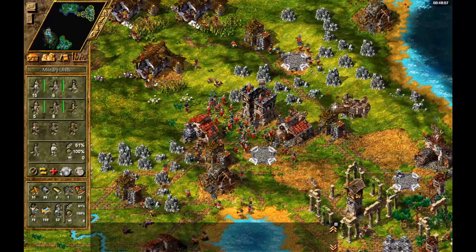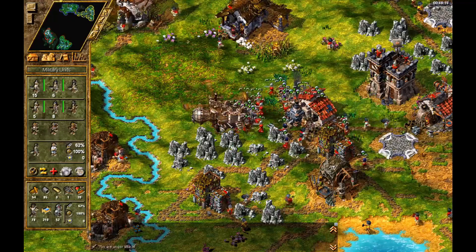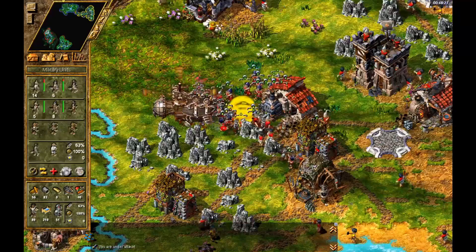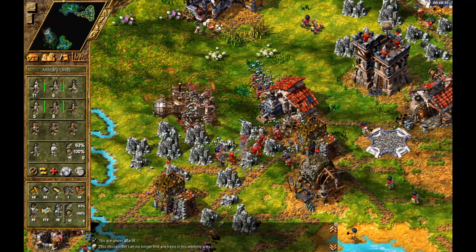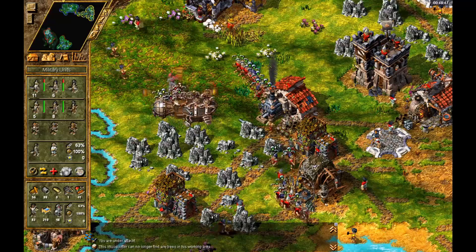Mana copter! Let's see if we can destroy this mana copter. And while we do that, we should get some barracks and probably some healers' quarters. Where are they going? To kill this guy. I guess that's fine.